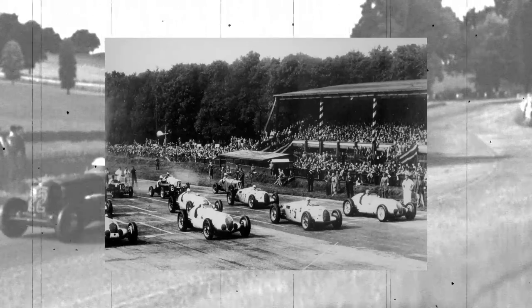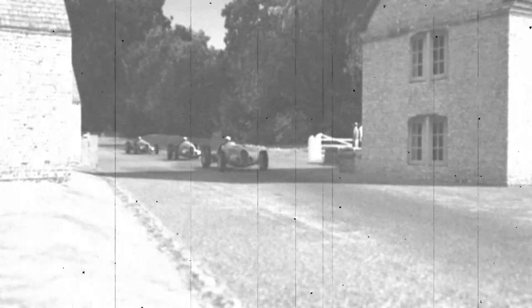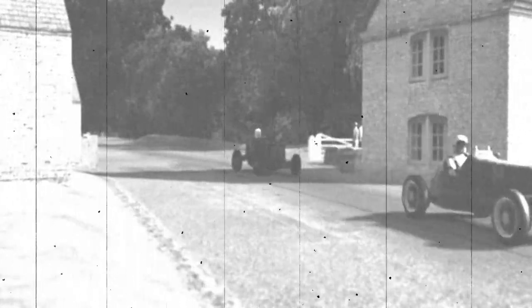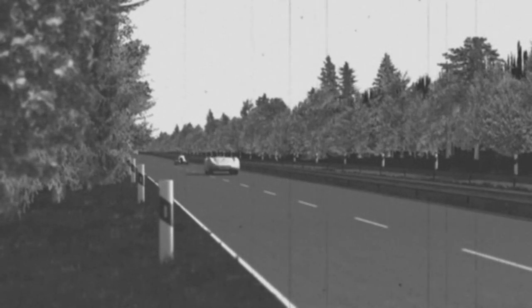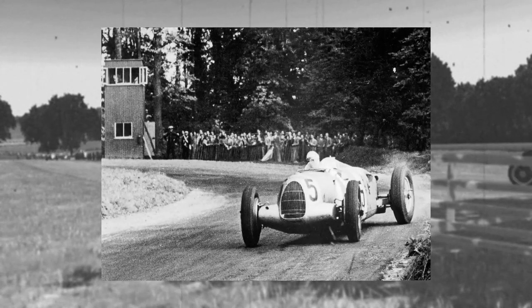Some of the most legendary drivers of their time took to the wheel of these infamous cars, which gained the wonderful nickname the Silver Arrows — applicable to both Mercedes and Auto Union. We're here in 1936 at the wonderful Bremgarten, where we're going to try and recreate some of that spirit. In this race we're taking control of the Auto Union Type C, an absolute monster putting out about 580 horsepower with a 6.0L V16 engine designed by Ferdinand Porsche.